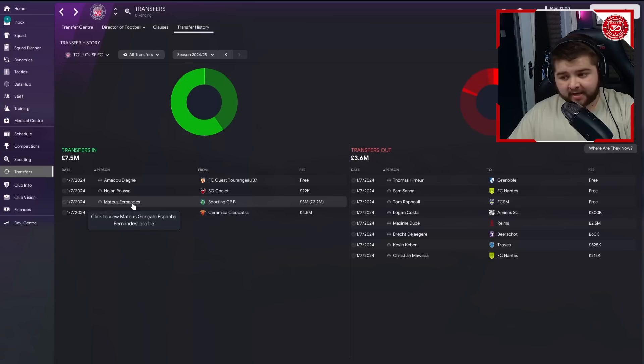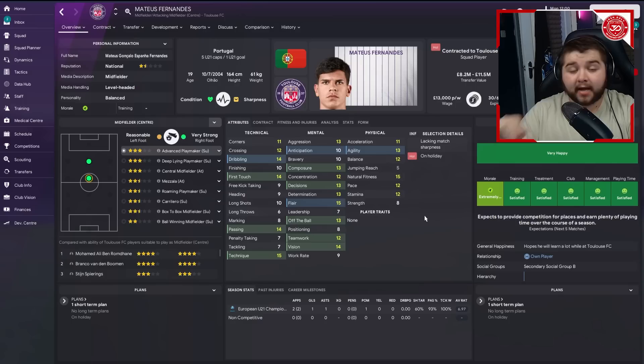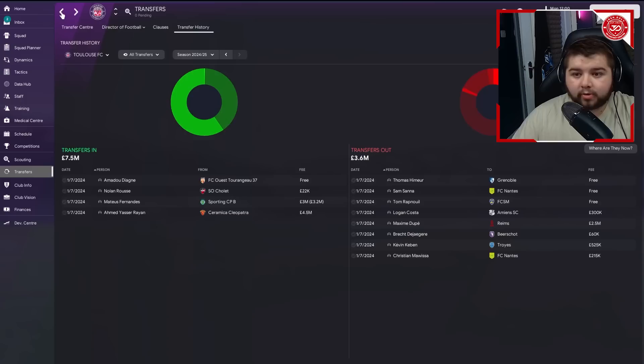Then we go to Matthias Fernandez from Sporting's B-team - a player I'm quite familiar with. This signing was made off the match rating but also because I know how good he can become - his potential is through the roof. Already quite an advanced player for a Toulouse side at just 19 years of age. That's two players under 20 already - we're really planning for the future here.